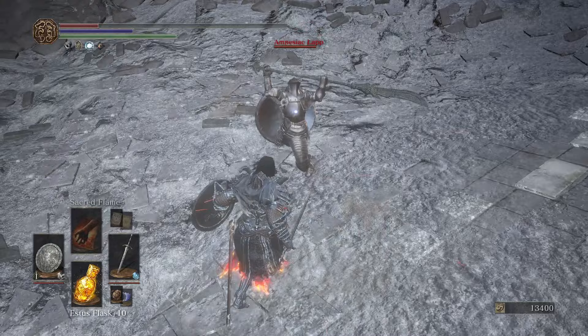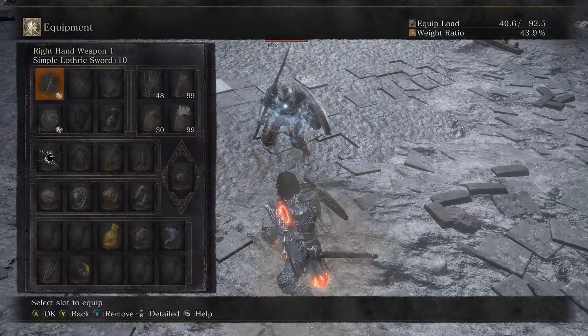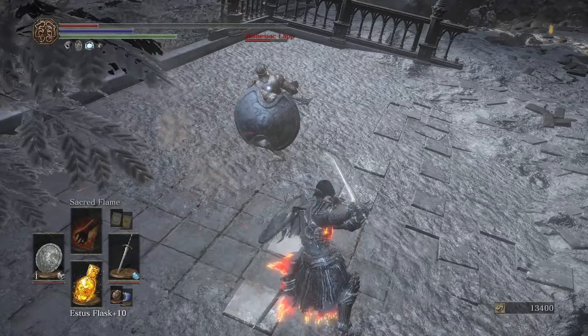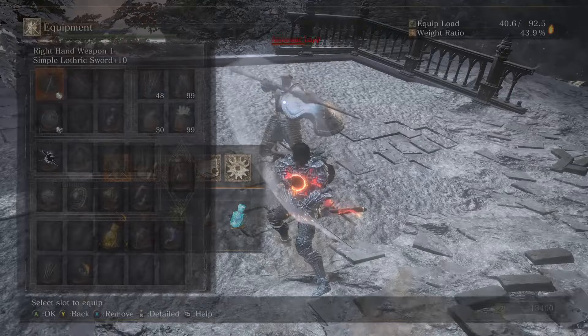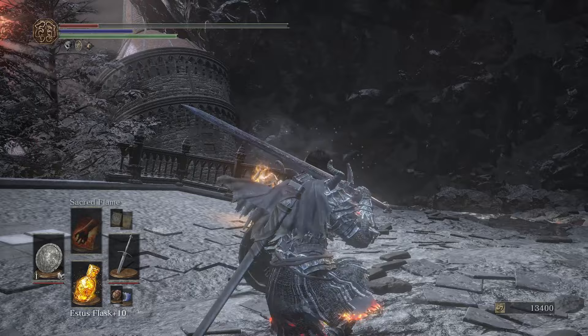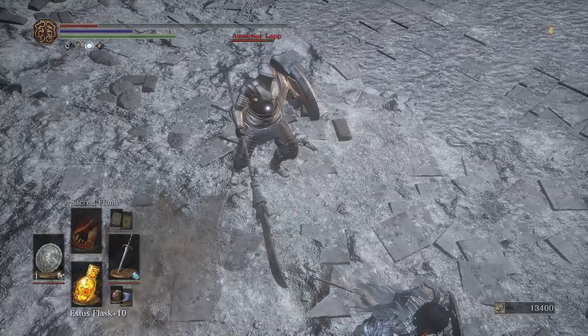Instead of a force stance — which requires more button inputs — with stance-to-stance you literally just do the weapon art switch and then do the same weapon art again. There's no real limit to how many times you can do it other than stamina and FP. A lot of these involving great swords will do a burger flip, sending the enemy skyward. I like it because after a guard break with the Lothric Knight Sword there's something I can do as a follow-up.